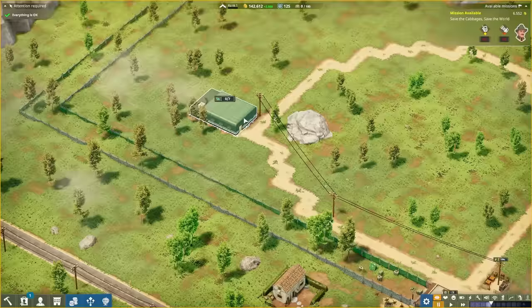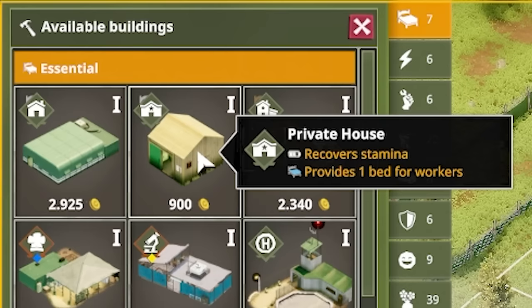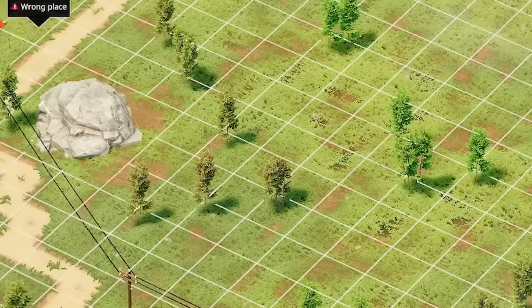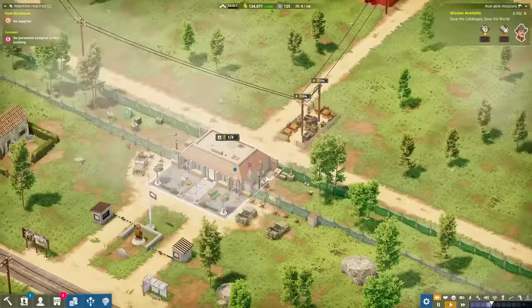This building sleeps seven recruits - we can zoom in and see all the beds. But not only that, we need somewhere for the staff to sleep as well. These private houses - each one is where a staff member can sleep, so I'll shove two of those down for now. We then want a canteen to feed people. I'll shove this in the middle, put a food warehouse next to it, make sure we have power up there. Then we're pretty good to hire our first staff member.